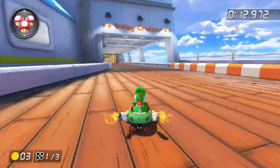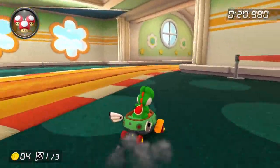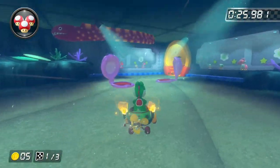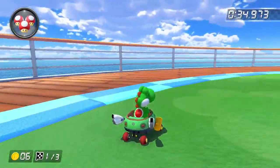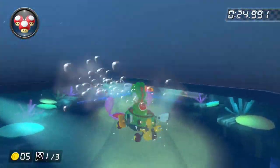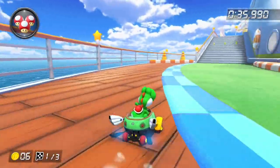Daisy Cruiser is not a very good track in my opinion, just because of the lack of shortcuts. Maybe if there were some cool shortcuts I'd like it more. I feel like this track basically got no improvement from GCN — it's basically just the same thing but in higher quality. Yes, the path choice is pretty cool — you can either go underwater or go up top which is faster. And the tables rocking side to side is one of the most creative obstacles in the game. But this track isn't very good so I'm going to put it in C tier.